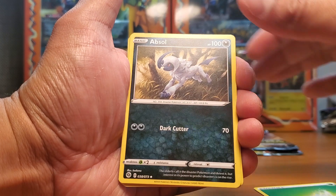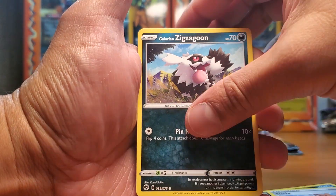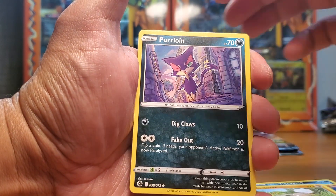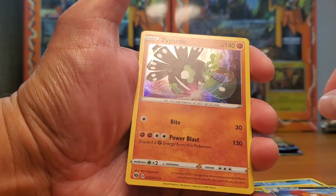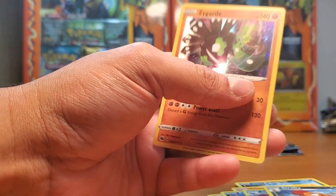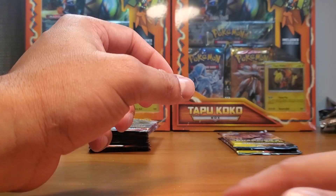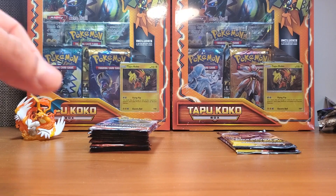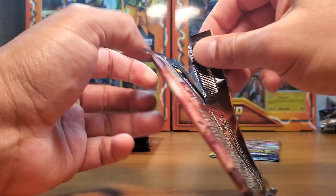Four from the back. Zigzagoon, Vulpix — that's a cool Vulpix — Rockruff, Furret. Zygarde holo! I get so many Litten rocks and Zygarde holos but I'll take that any day, no complaint. So we got two more Champion's Path packs and then my favorite, Burning Shadows — hopefully we get something nice there. Burning Shadows is a very difficult set, we'll talk about that shortly.